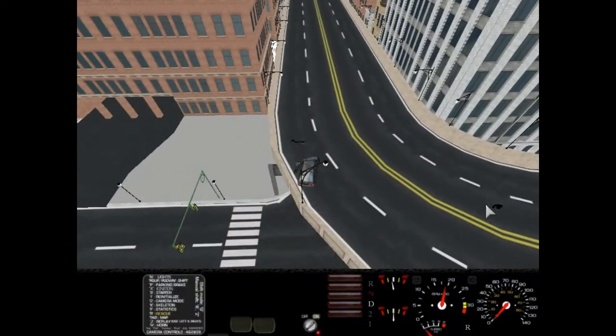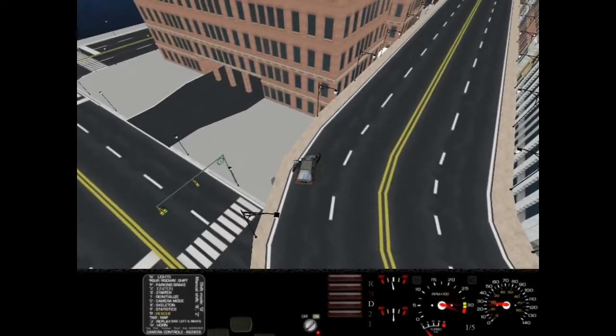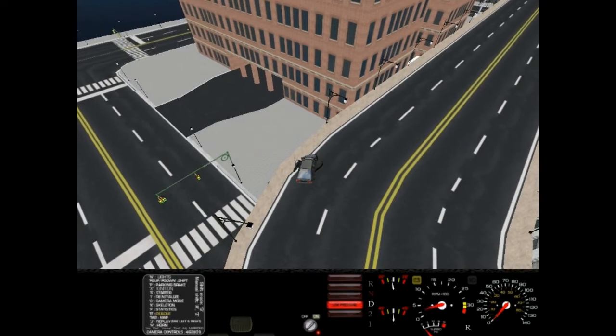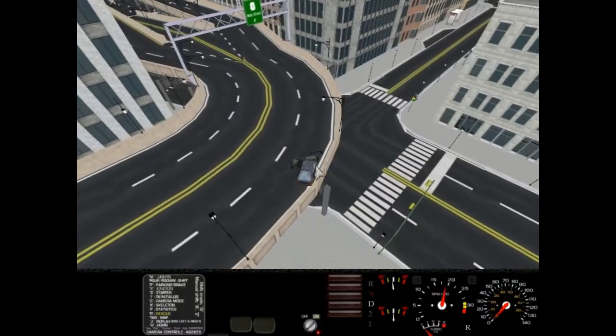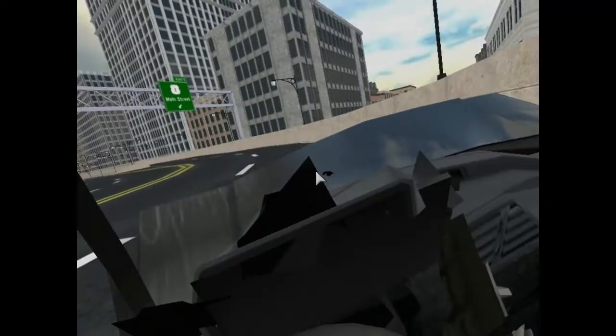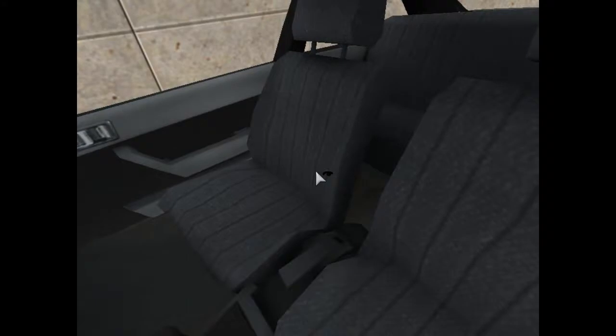I wonder if I can still drive with it. Well, not really good anyway. This is what I mean — it's good crash physics. Even the inside view is kind of smashed in. Well, it's still in alpha, so that's where you can see the wheel and stuff like that.